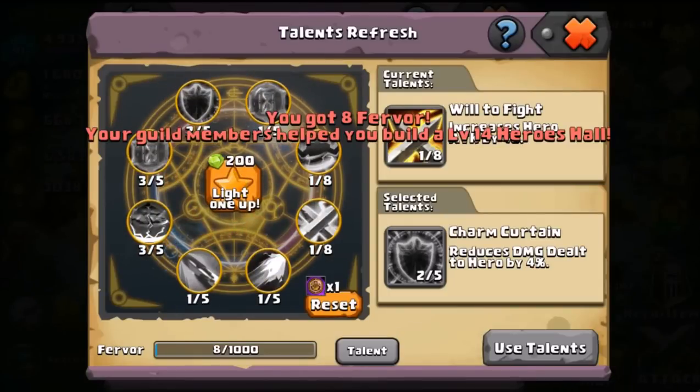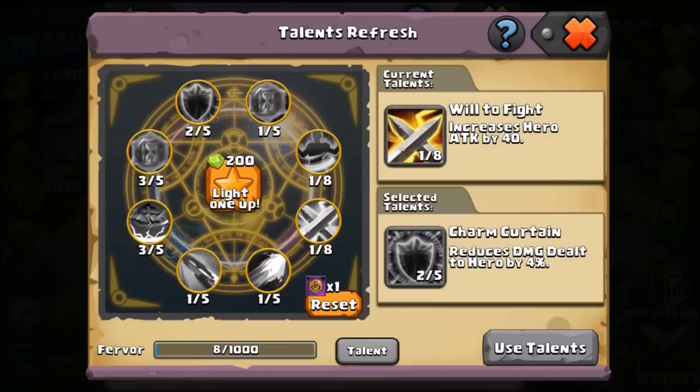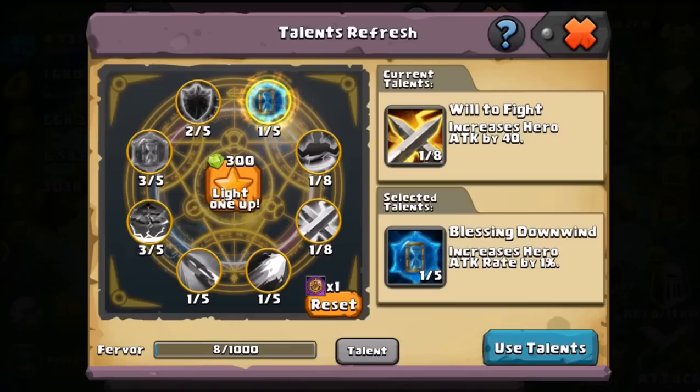There are 8 Talents in this circle, and of course it's gaining the same one again. So I refreshed it and the current Talent is still that. If we were to light one up — which is going to cost us 200 gems, which is a lot, this is why Talents can get very costly — if we light this one up, we get Blessing Downwind, which is a very good one to get because it increases our Hero Attack Rate by 1%.